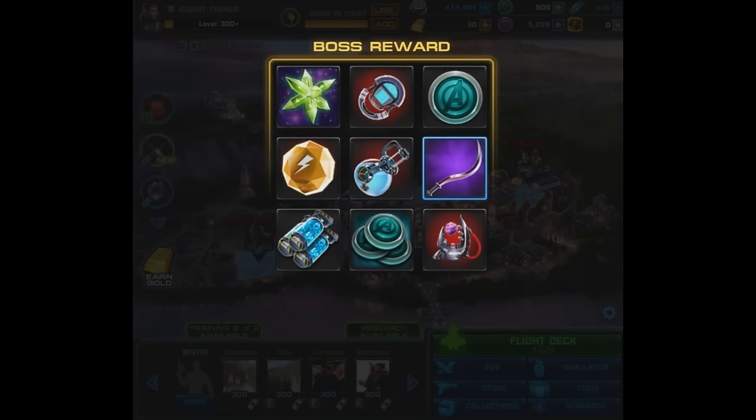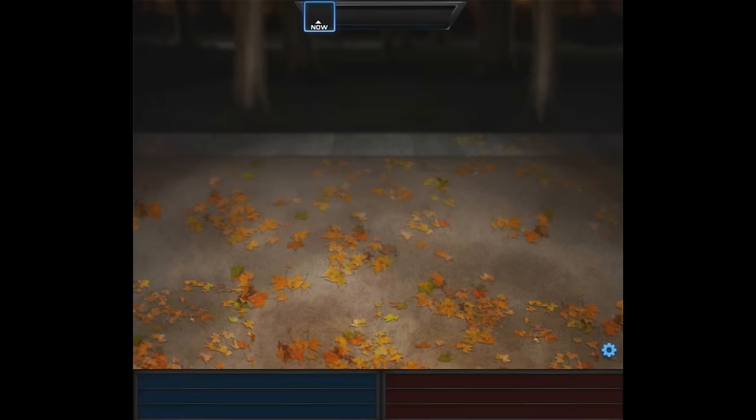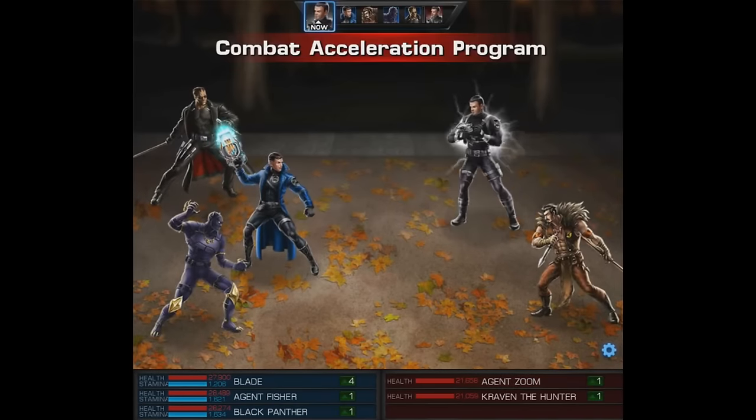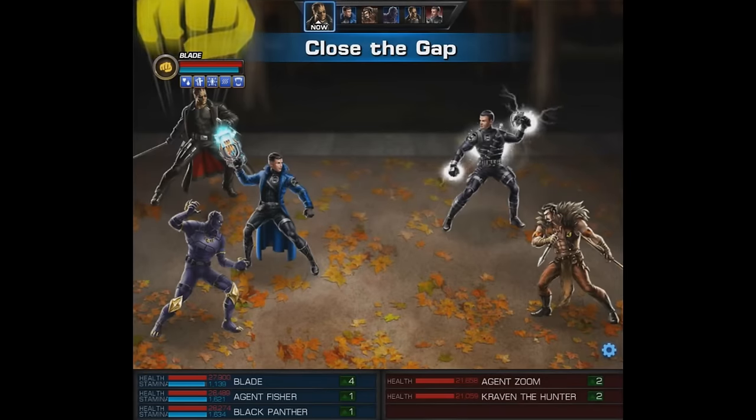For task number four you have to fight five PVP battles — they couldn't even make it three, it has to be five. We're going to show the last fight. We were actually using Black Panther's ultimate. Just to correct myself — we're still not going to get the blueprint after this one, there's going to be another thing to do, but at least we got some really easy fights like against just an agent and Craven.